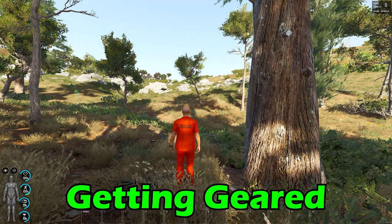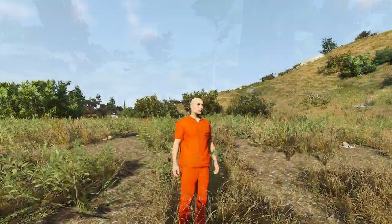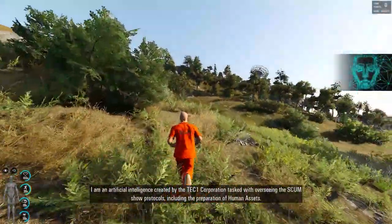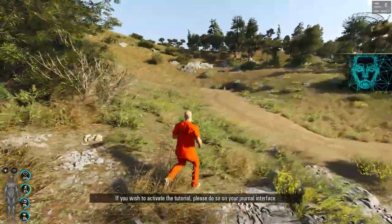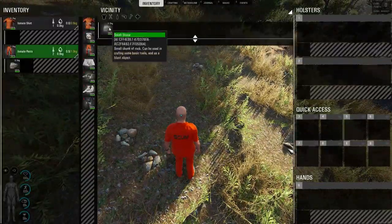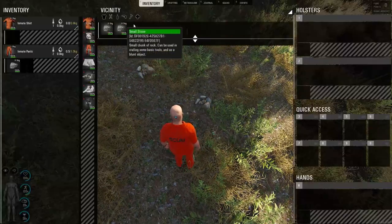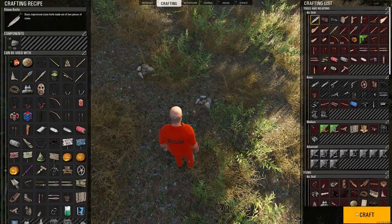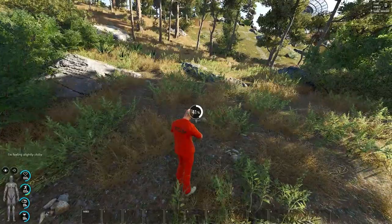Starting off with getting geared. Within your first few seconds of life on the island you will notice that you look like a walking orange target just crying out to be shot. So since you are a fresh spawn you have no way of defending yourself. Start by gathering two stones by looking around on the ground for stone piles. Once you have the stones, navigate your way to the crafting menu by pressing tab, then select the stone knife at the top right of your screen and press craft. Now you have crafted your very first stone knife.